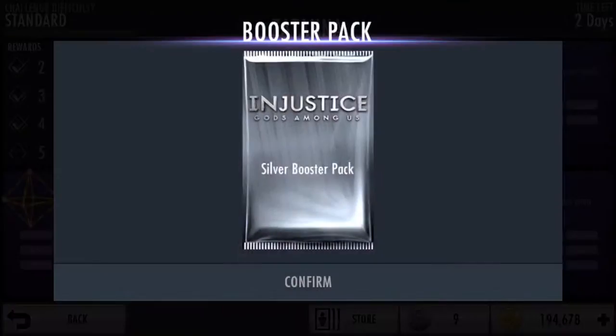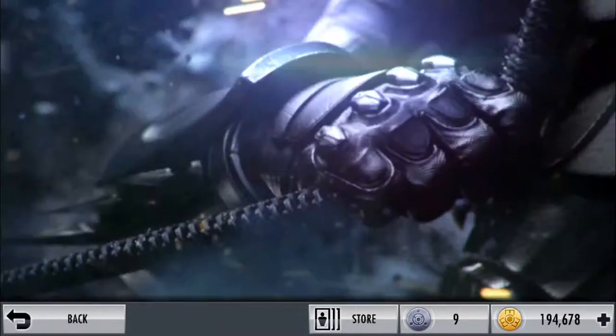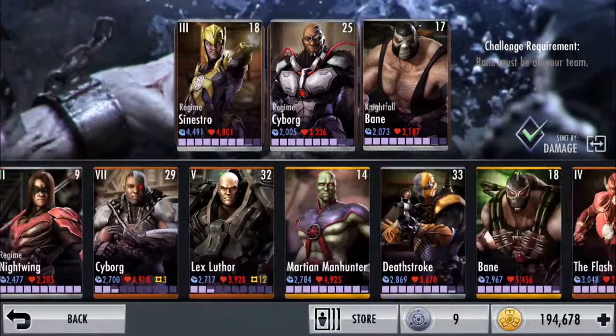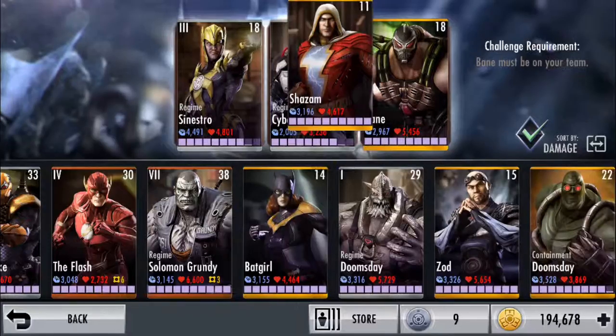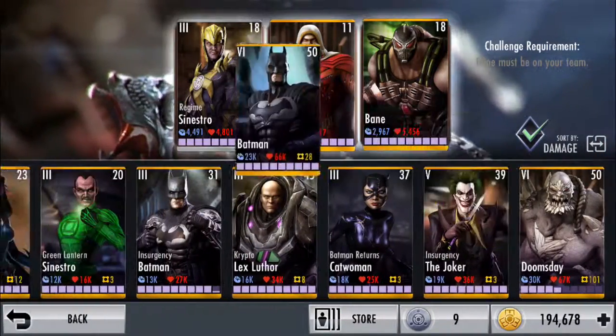Okay, so now we should get a silver card — yeah, silver card. Solomon Grundy, okay, that's cool. Bane must be on my team. Well, Bane is on my team, so I'm gonna be a mega jerk face and toss on that Bane, toss on Shazam, and let's just do Batman.